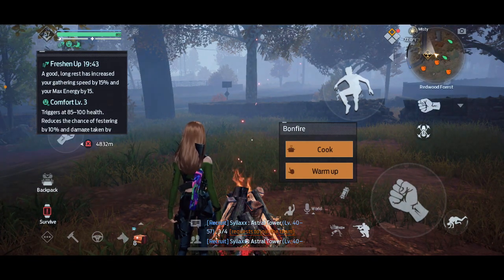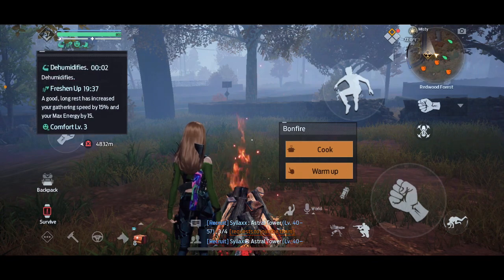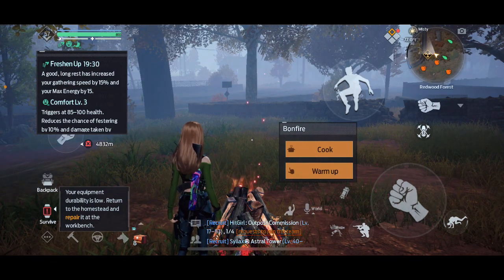So that is two times the amount that the pumpkin mushroom soup gives you. As you can also see, you are not able to double stack them at all, so you can only choose one. I personally like to use the bonfire method because it lasts longer and it gives me extra max energy.